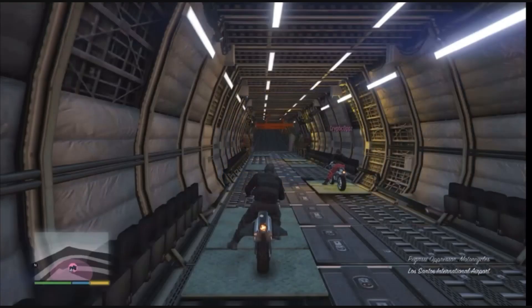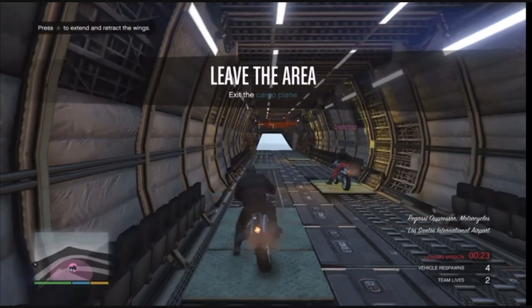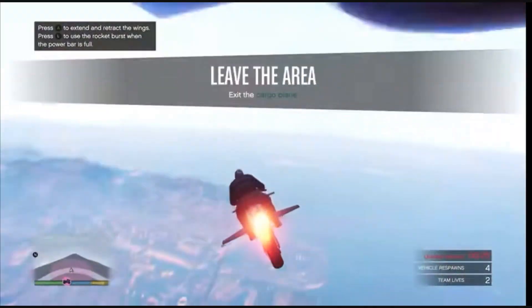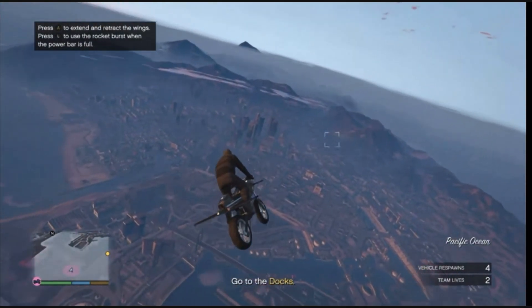Once you load into the job, if you are the first player — the host — you will begin with the black joggers. But if you're the second player, you're going to be getting the red joggers. Whenever you fully load in, just go ahead and head to your apartment.